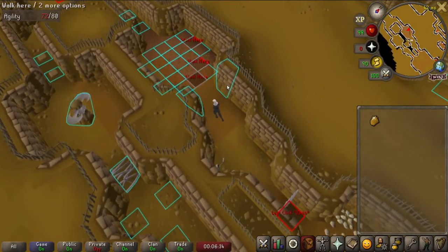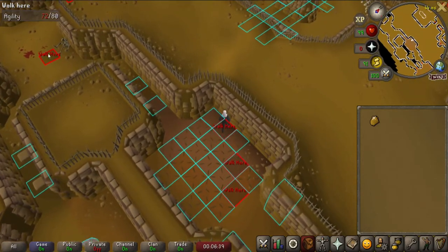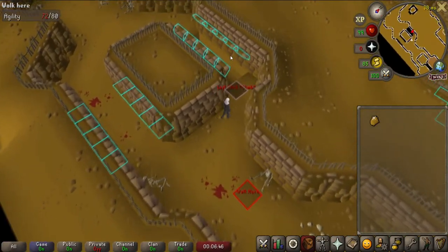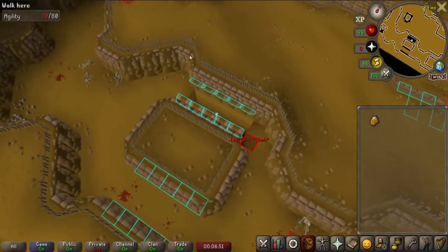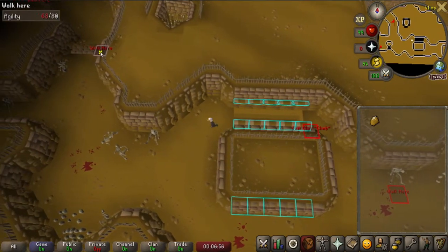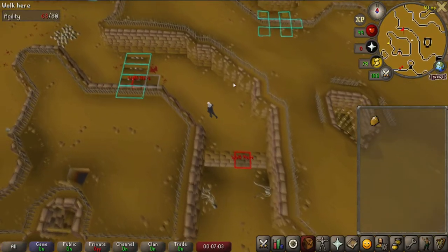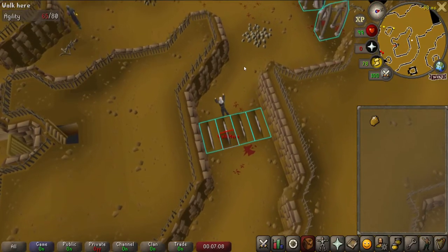Some traps do not require disarming — try to take note of this as I travel through the maze. As long as you follow the movements demonstrated in this clip, you will have no issues reaching the end of the maze. When attempting to avoid a blade trap, simply click on the edge closest to your character to avoid misstepping and triggering the trap.